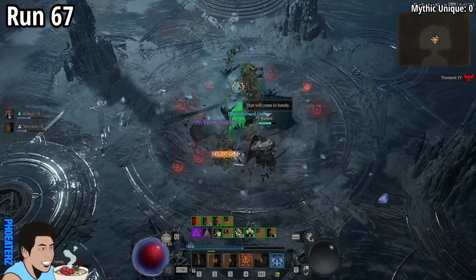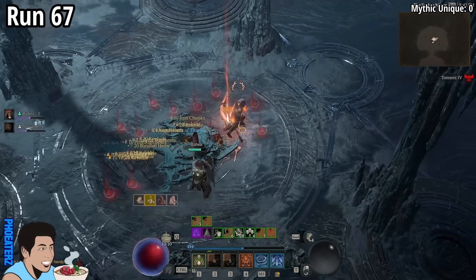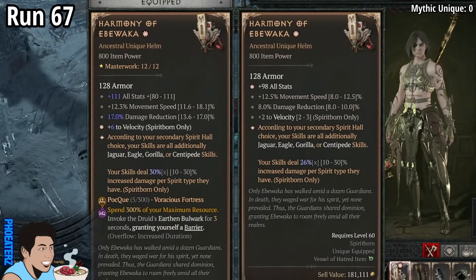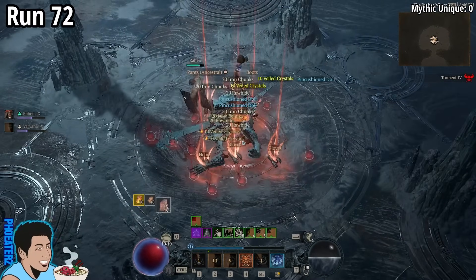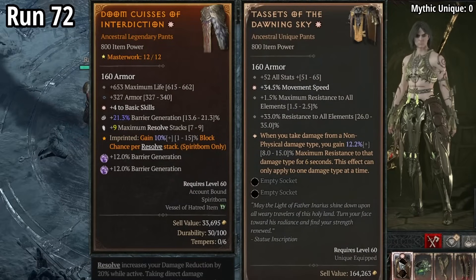On run 67, we find a 1-star Harmony of Ibowaka. Is it an upgrade? No. On run 72, we find a triple doll drop! Also, a 1-star Tacits of the Dawning Sky.